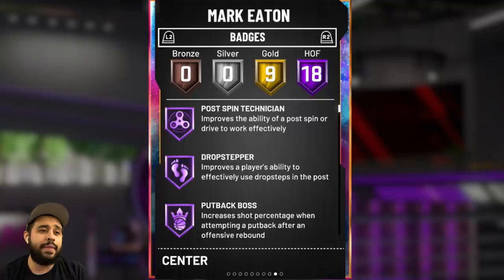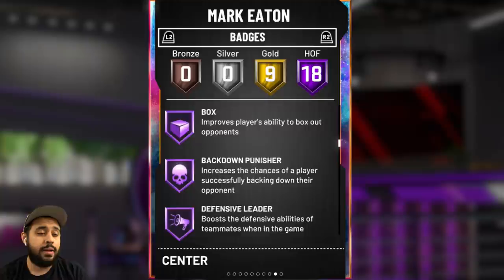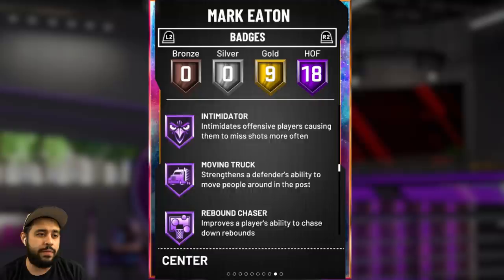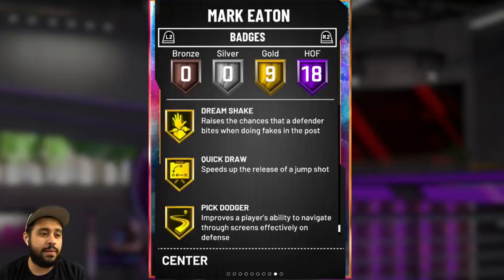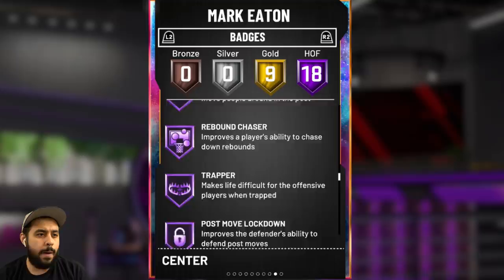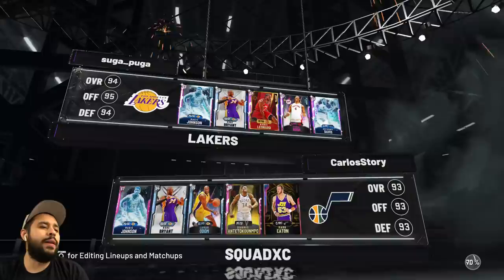I've been looking for a very good defensive center that can rebound, and this guy might be him — 97 offensive and defensive rebounding, 74 speed (someone told me it was 40 before and got updated), 78 vertical, 97 strength. This guy is strong — 84 lateral quickness, 90 pass perception. He comes with 18 Hall of Fame badges: postman, technician, drop stepper, putback boss, lob city finisher, rim protector, break starter, pick and roller, box, punisher, defensive leader, heart crusher, worm, rebound chaser, intimidate, moving truck — all on Hall of Fame. He's got trapper, post move lockdown, tireless defender, pogo stick, interceptor, clamps — pretty much all the defensive badges. He does have quick draw but unfortunately no catch and shoot, which is a little upsetting.